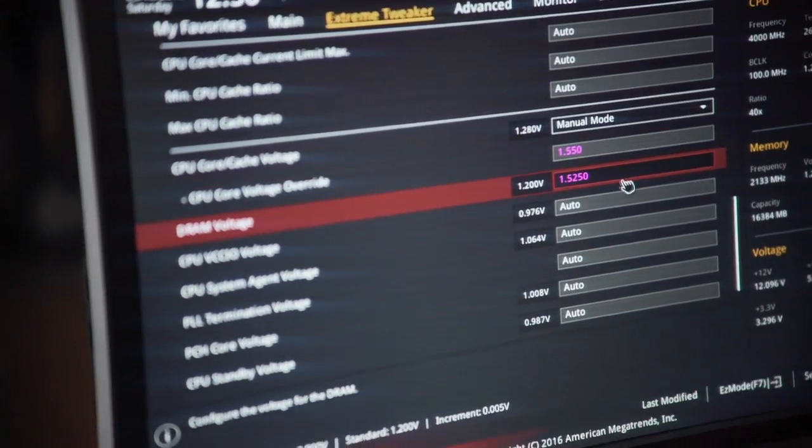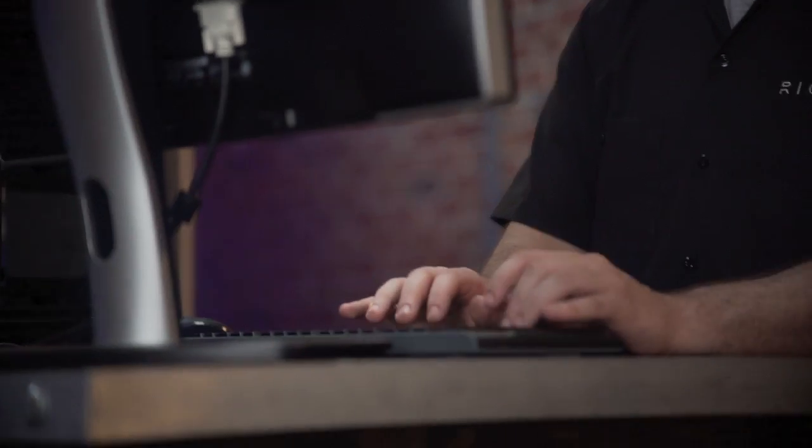First thing I did was get the multiplier up to 48. I got the processor to 4.8 gigahertz, ran the test, went perfectly fine. I go two clocks up and it completely will not work no matter what I do — it's just stuck. So I'm going back and just tweaking every little detail: disabling the ethernet cable, the audio, everything on the board that might take up just a little bit of voltage and get my optimization as high as possible.